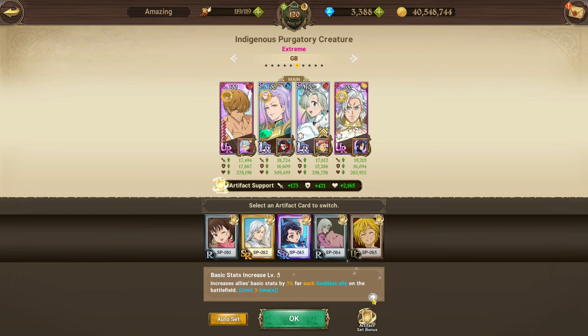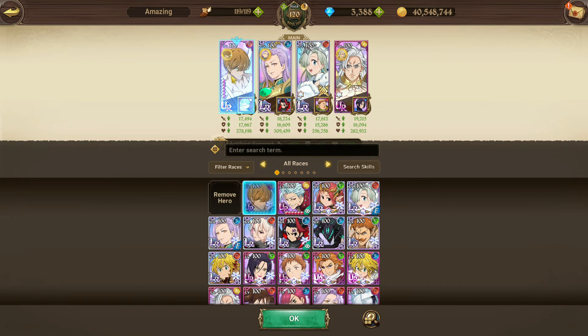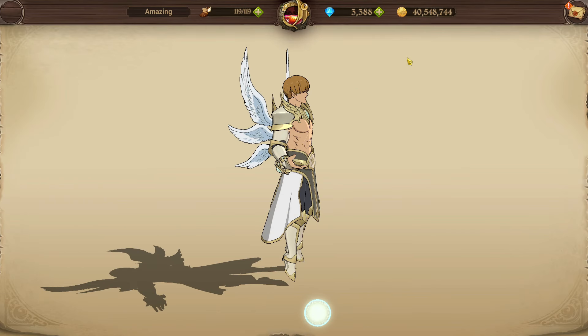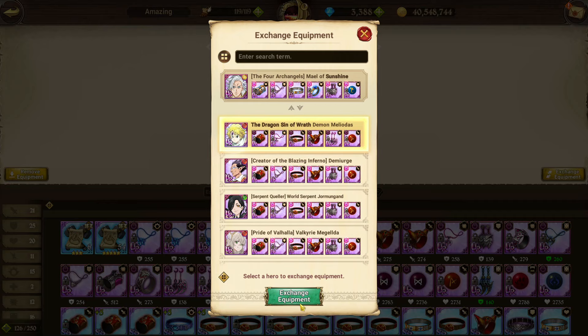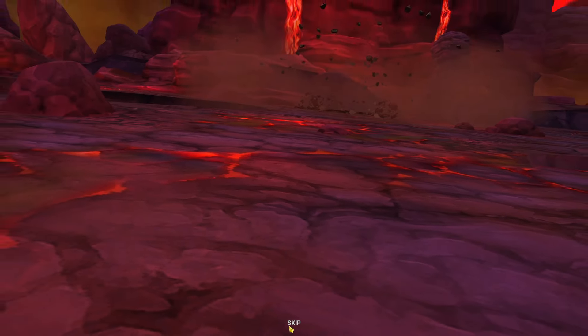We're running the Goddess Ally Basic Stat card set, which increases allies' basic stats by 3% for each Goddess ally on the battlefield, limit three times. Our DPS is My L, LR Liz for heals and cleanse, LR Margaret to cleanse as well, and Tarmiel for the attack up. You can also run Sariel or even Green Elat — there are bunch of flex options, but Tarmiel is the best fit here. For gear: HP/defense on Tarmiel, HP/defense on Margaret, HP/defense on Elizabeth, and attack/crit damage on My L.